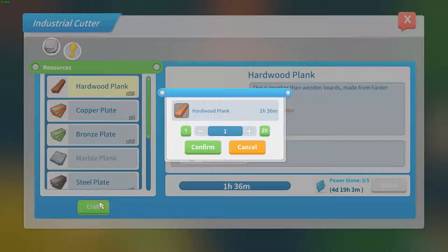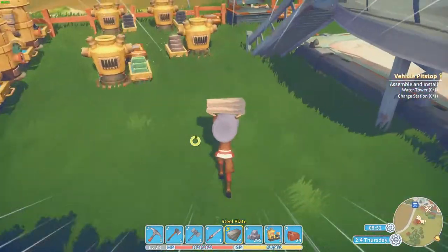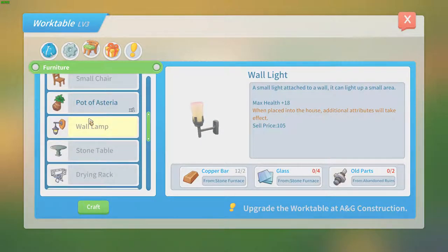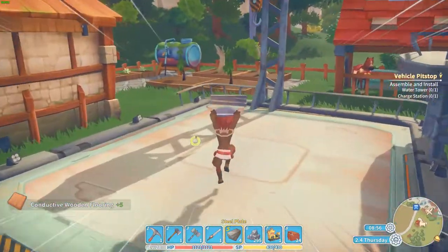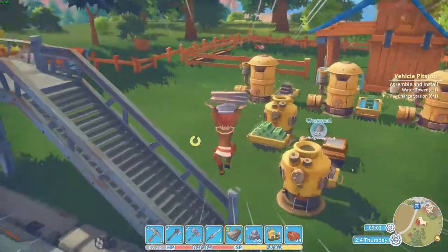I guess we are going to craft 25 more of these things because we are going to need them — we're going to need them a lot. Yes, we are going to build our industry up. Craft the floor. This works kind of like the farming area. Oh yeah, we also need to do something about that one.